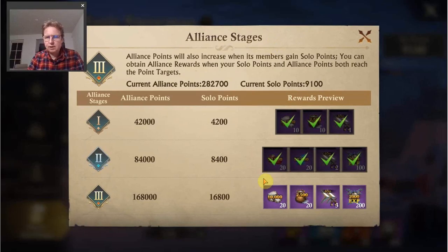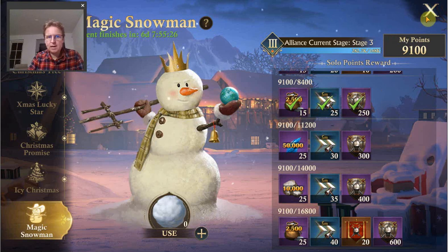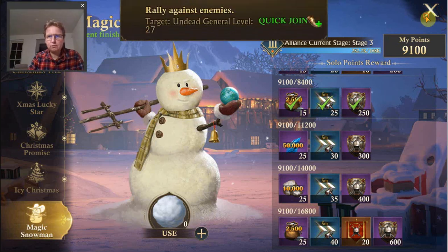If you click on here, there are also alliance points that require you to have a certain amount of points for the alliance and a certain amount of solo points before you can claim them. For the alliance, we already have enough for tier three, and tier three is the maximum. I just need to get my personal points, but I'm sure I will do that at some point. It's again not very special, but it's a nice little bit of extra for stuff you do anyway.